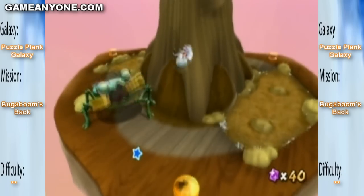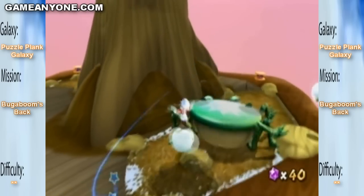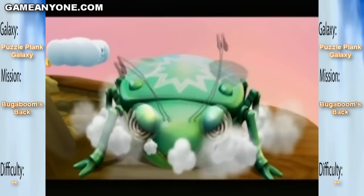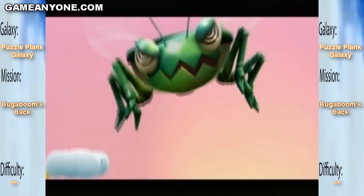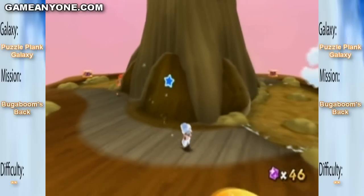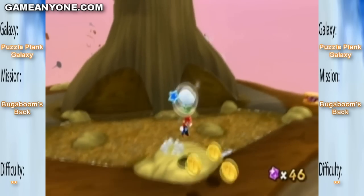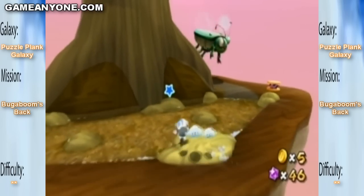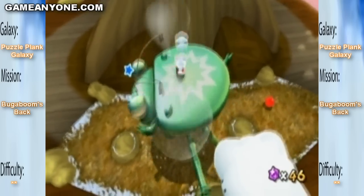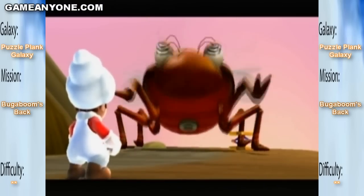I'm assuming I just have to ground pound on its back, since this entire world is ground-pounding based. That's one hit. I assume it only needs two more hits. Thank God I'm not fighting this thing in real life, because I'd be terrified out of my mind. Yeah, I've been saying 'so' a lot, huh? And that's hit number two! So far, so good. I just said 'so' two more times.